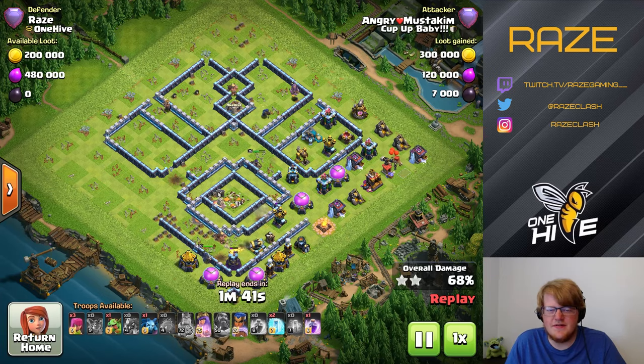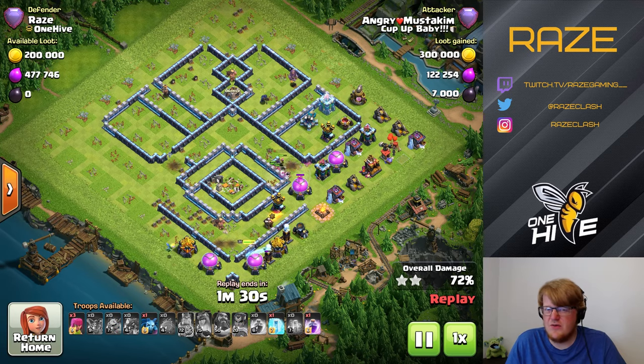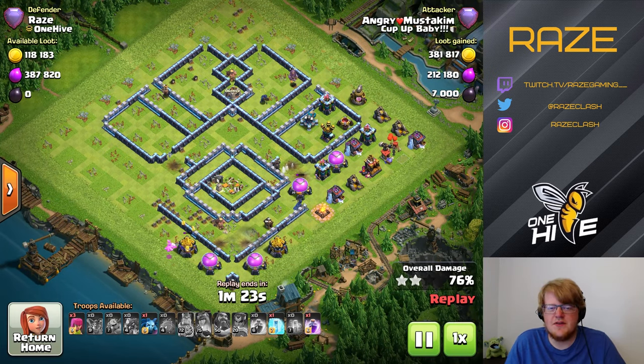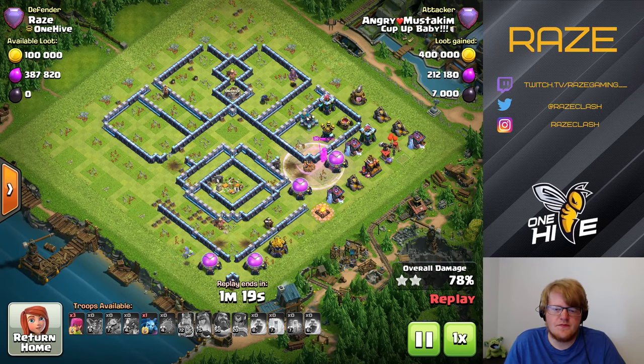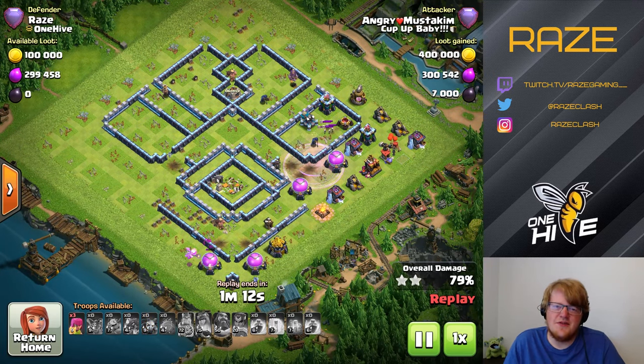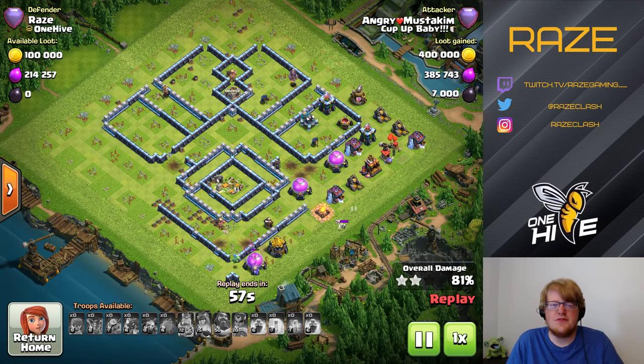The base still holds up though - there are a lot of defenses left including two air defenses. The e-drag attack really works well on more compact bases, which is more popular these days, but it still gets good percent on most bases which is why it remains popular. This base is more spread out and a little bit harder to deal with. The RC goes down before the skelly trap gets her, and even with more health she wouldn't have gotten through the two archer towers left up. That's the base - hope it works well for you in Legend League!